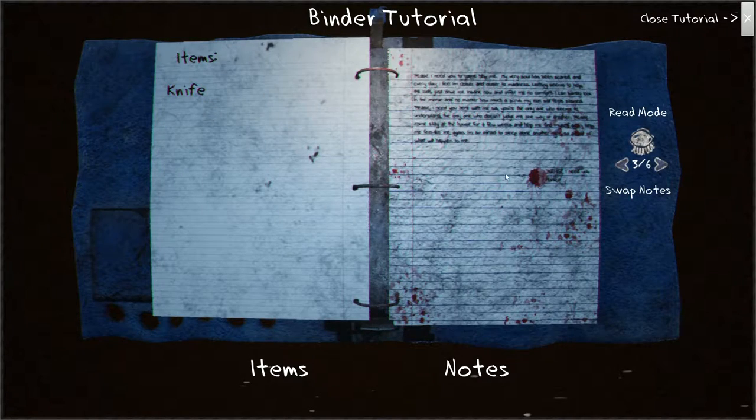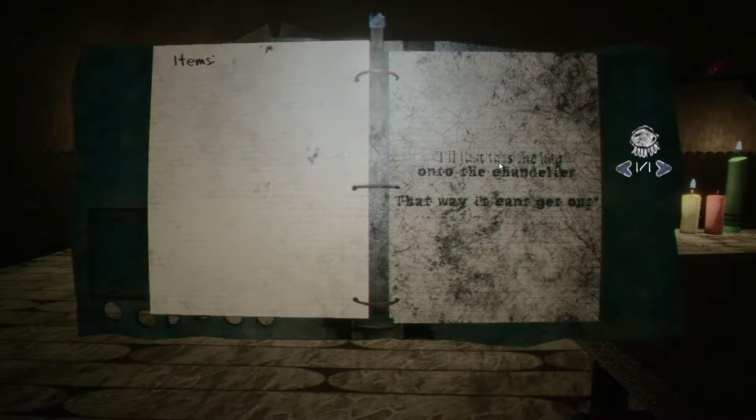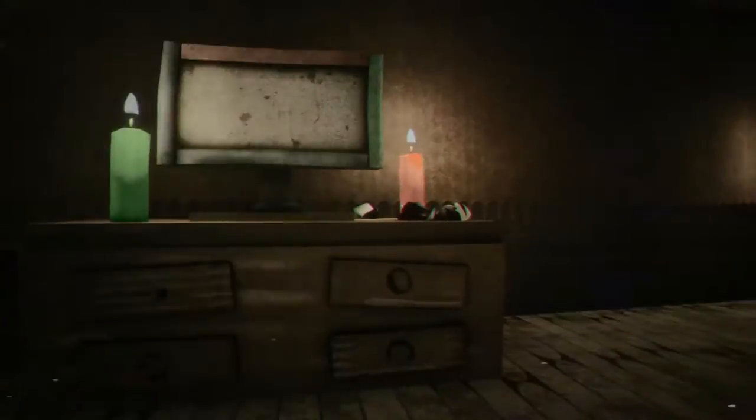Okay, there's a note — this is my tutorial. It says... I'll just toss the key onto the chandelier, that way I can't get it. Oh — I'll just toss the key onto the chandelier. Okay, where's the chandelier?